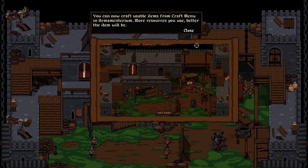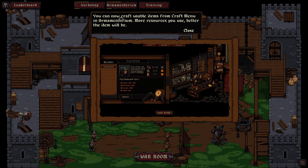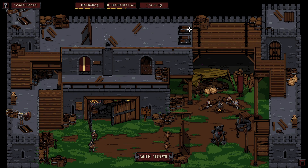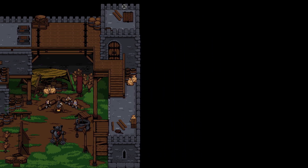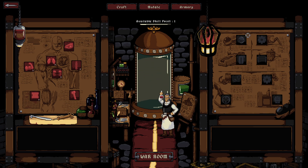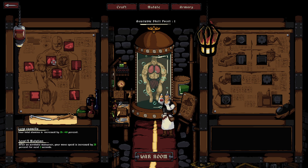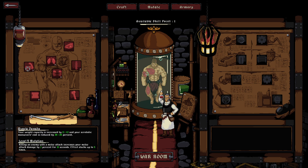You can now craft usable items from the craft menu in the armamentarium. More resources you use, the better the item will be — sweet! So if we come here, we can mutate. Was this stuff here before? I don't think it was. I have one available skill point. Is that me? I think that's me. I could get up my dodge — feels like I want strength but maybe not. Acrobatic maneuvers cost is reduced.